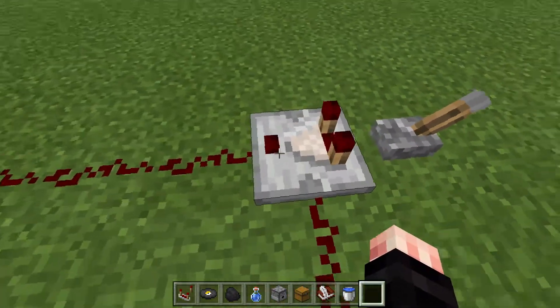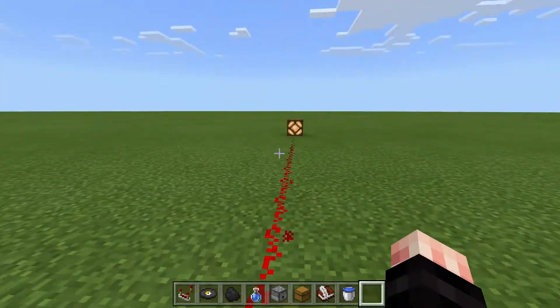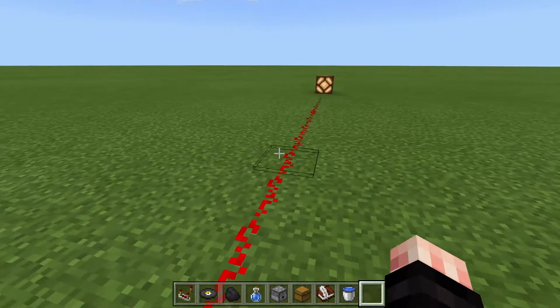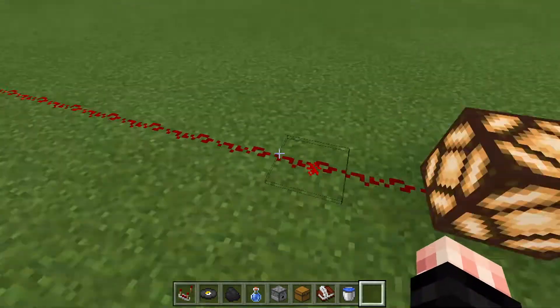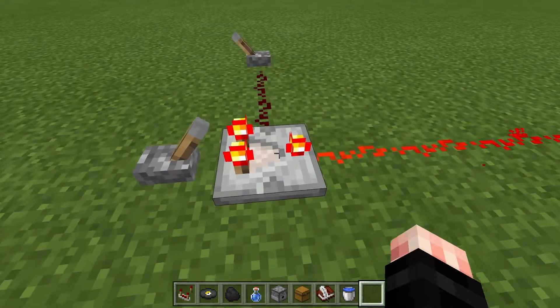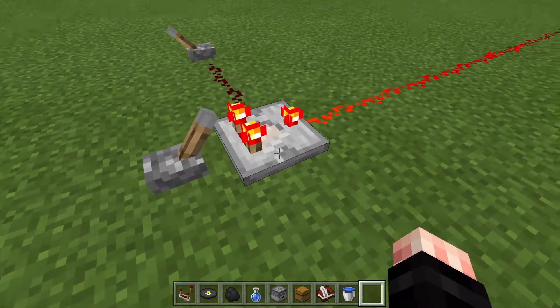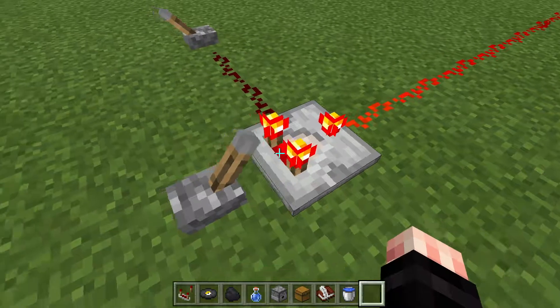A comparator will send a signal out similarly to a repeater when used like this. I have a 15-block-long line of redstone dust, and that is simply to show you this function, which we're not going to talk about a whole lot because the more you talk about it, the more confusing it seems.